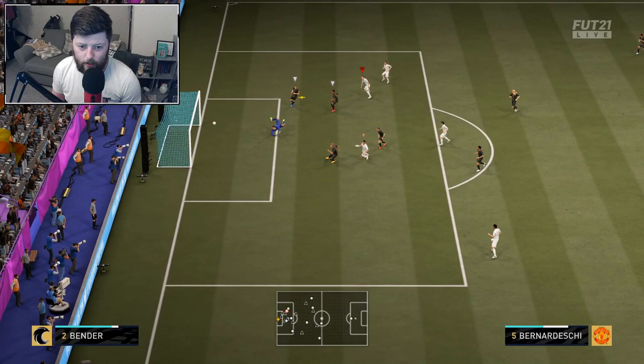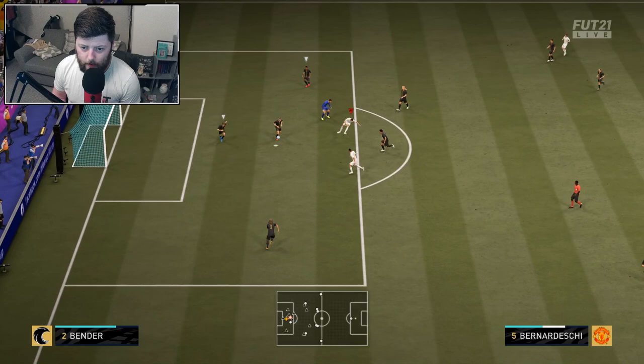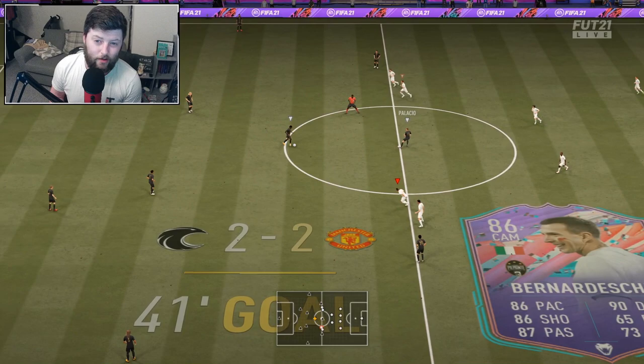Oh my god, what a touch — I need to stop keeping up in there. Going to go with a spin this time — little roulette, finds himself inside and he's cracked the post! Bernardeschi goes around the keeper, gets the finesse and bags it. I'm going to go back a little further because that was a class skill goal from him, started straight from the kickoff.